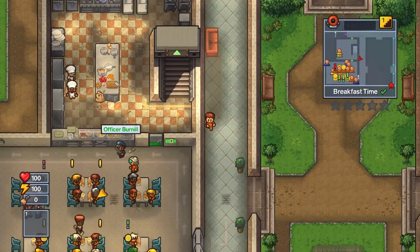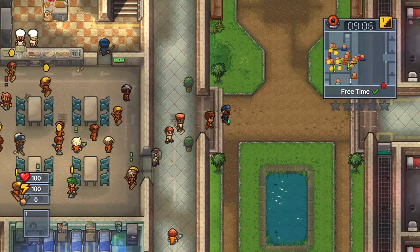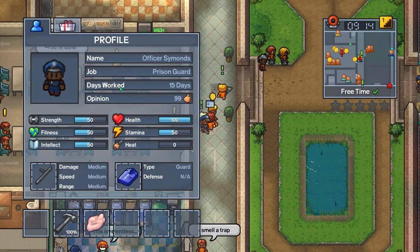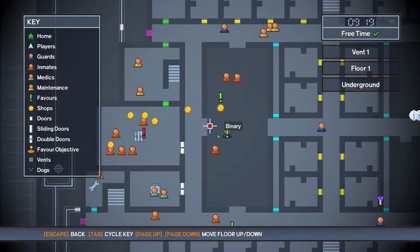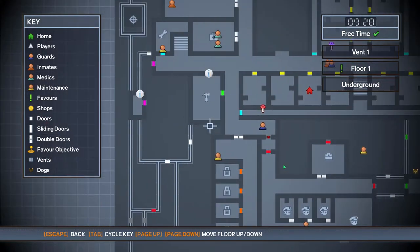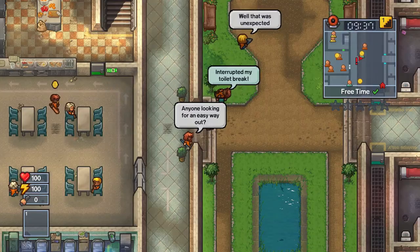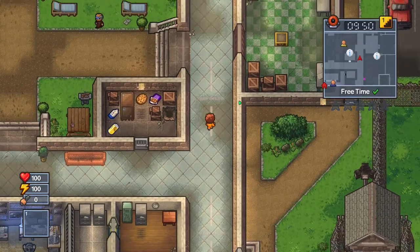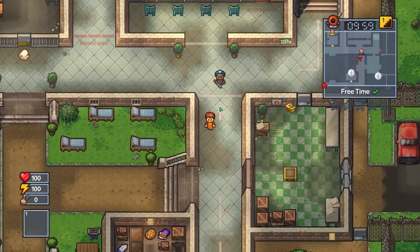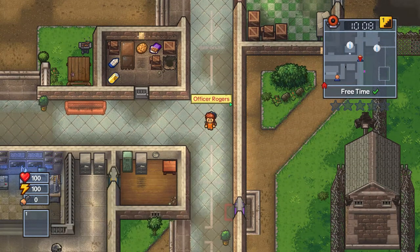I'm not sure which guard it actually is, so I guess we'll just have to try any that we come across. I don't really want to ruin the opinion of these guys, but I'm afraid we might have to if we want to get out of here. Rogers — that's the guy actually. Officer Rogers is over here in the meeting area. He's the one that had the yellow key previously. I really want to try him again to see if he still has it.